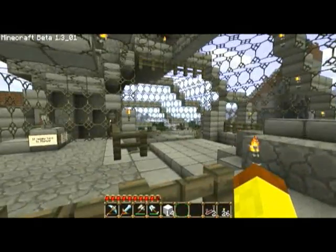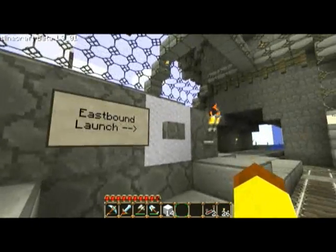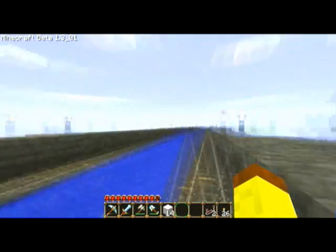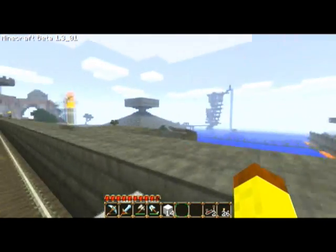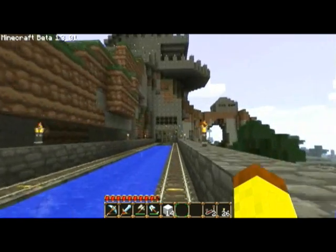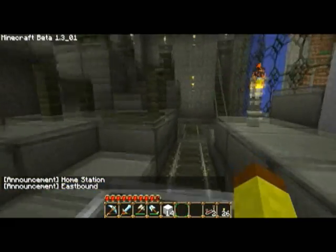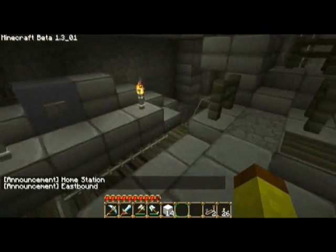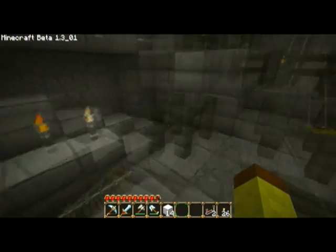We'll go see a more confined area where we tried to put a minecart station. This is other Mike's house — it's right near the spawn. Here's a home station. It's a little bit more compact and trickier to deal with, but you can still use it like any other station.